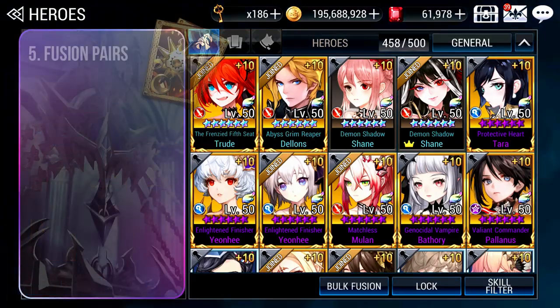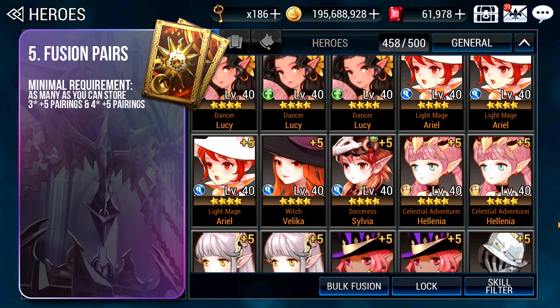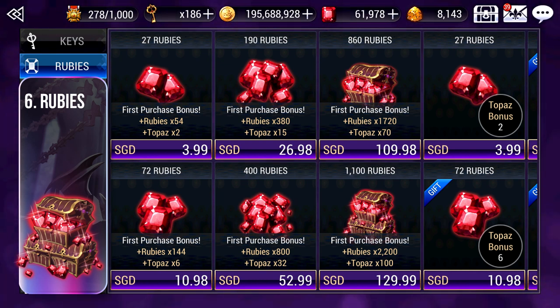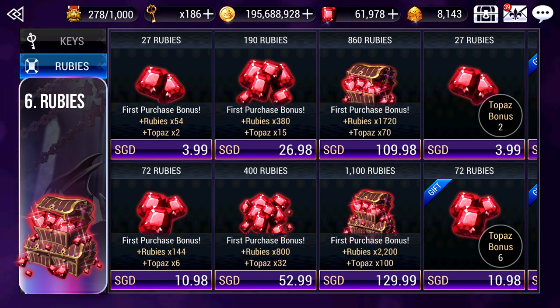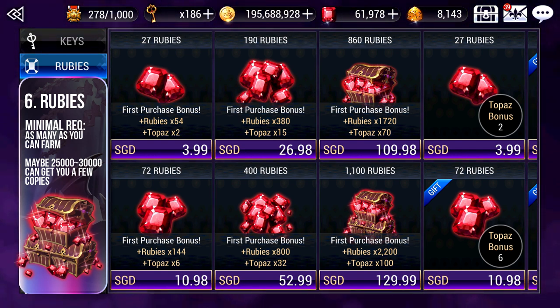Another thing to hoard are fusion pairs — have a good amount of 3-star plus 5 and 4-star plus 5 folders stored in your inventory. There is still a chance to get new heroes from fusions, so whenever a new hero arrives, do fusions first to clear space in your pools and in case you get lucky copies, saving on rubies. Rubies are the most important currency — new heroes are not added to selectors until at least 6 to 8 weeks later, so the only way to get them is from gacha pools. When there is news of new heroes coming, always start saving. A good target is 25,000 to 30,000 rubies to get a few copies.